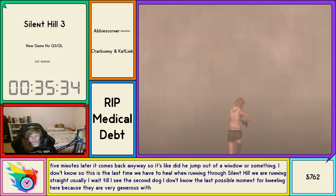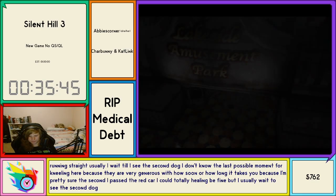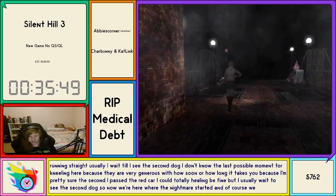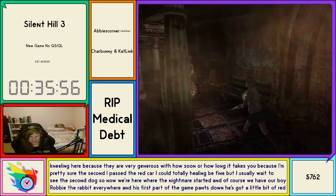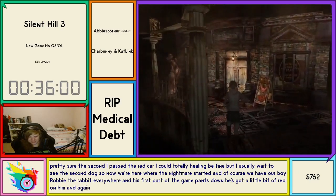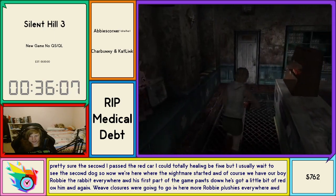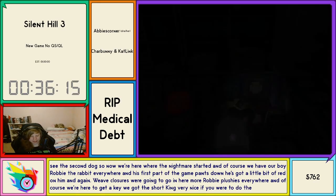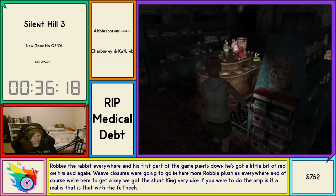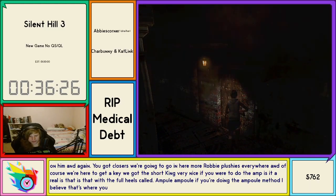We're running straight — I usually wait till I see the second dog. I'm pretty sure the second I pass the red car I could totally heal and be fine. Now we're here where the nightmare started — we have Robbie the Rabbit everywhere. Best part of the game hands down. He's got a little bit of red on him. We've got Closers — more Robbie plushies everywhere. We're here to get a key. We got the short key, very nice. If you were doing the ampule method, I believe that's where you grab the healing item for use against God.